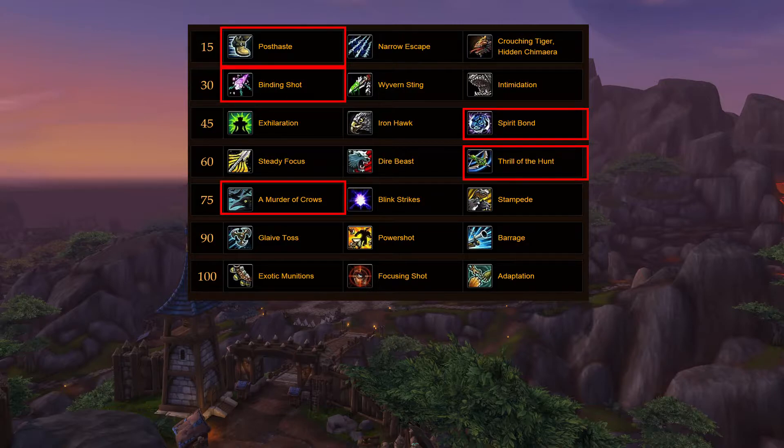Murder of Crows is the only one I take here. It does an amazing amount of damage. As soon as you dot someone with Murder of Crows, those guys will just go to town on someone. Pair that up with a burst trinket and bam, that is a lot of damage going out. Stampede is basically only really good for duels because it takes a 25% damage reduction in battlegrounds and arenas, so remember that.